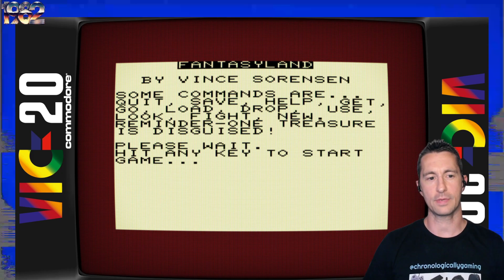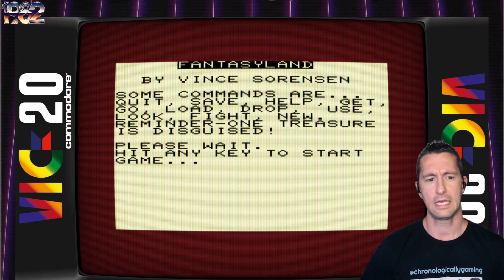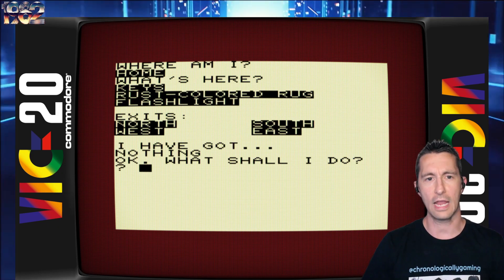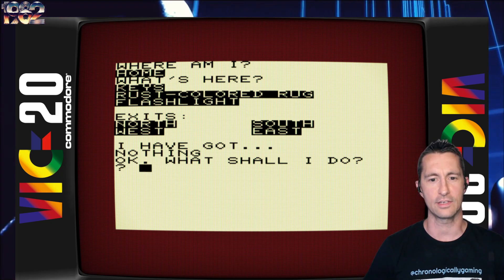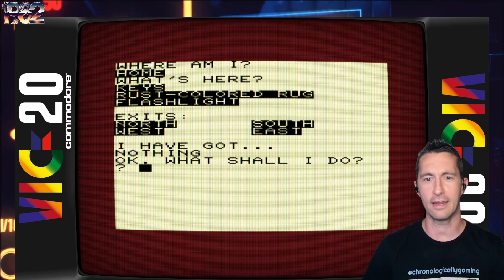Some commands are quit, save, help, get, go, load, drop, use. Yeah, we're familiar with our text adventure games here. We are professionals. Please hit any key to start the game. No joystick needed — gotta use keyboard only. Where am I? Home. What's here? Keys, rust-colored rug, flashlight. Exits: north, south, east. They just get right down to it. Why haven't other adventure games done this? Here's where you are, here's what's here, and here's where you can go.